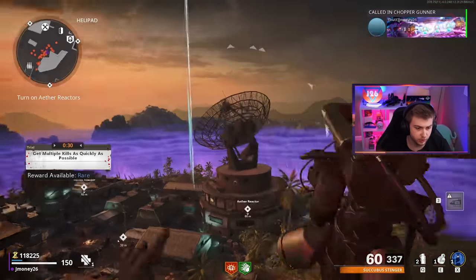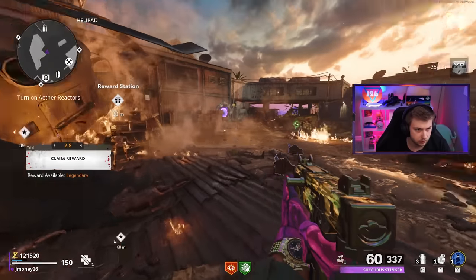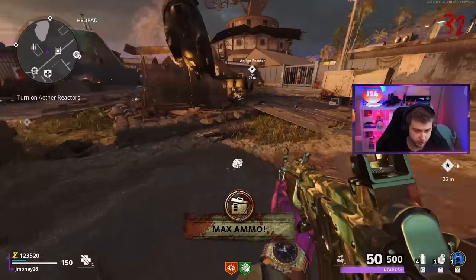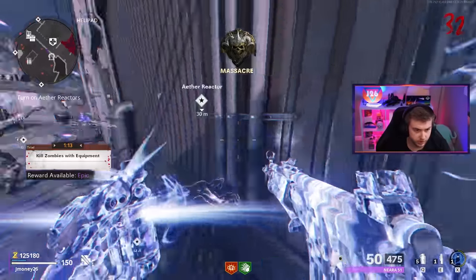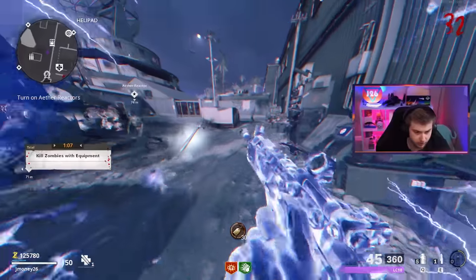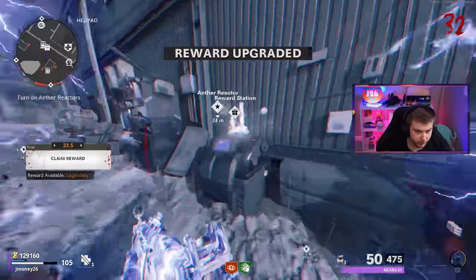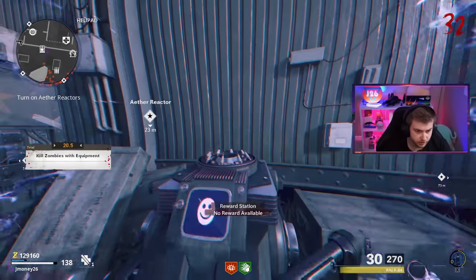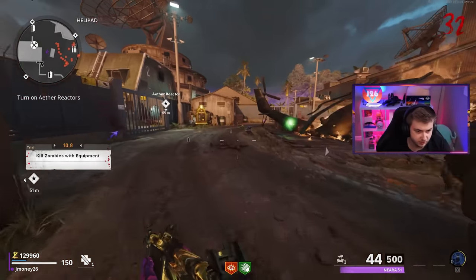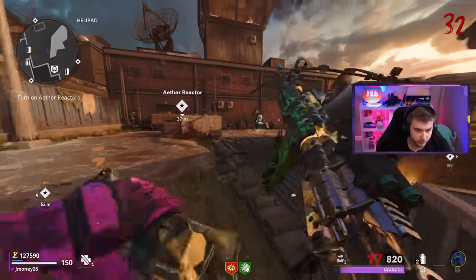Probably no better time than now to use the chopper gunner. What do we get? A Galil - better than that sniper we had. Now that we got to epic, let's use it - let's see if we can get another support. An LC-10, might be better than the Milano so I'll hang on to that. Another Ray-K and it's not going to be pack-a-punched. A pack-a-punched Ray-K would go insane right now. And this LC-10's not even pack-a-punched - what the hell did I get rid of the Milano for? Mistakes like that are going to get us in trouble.